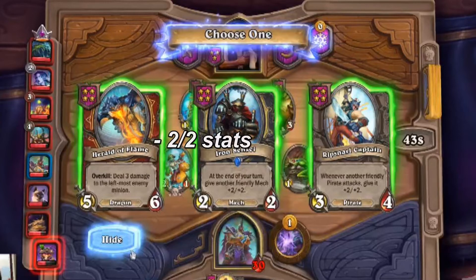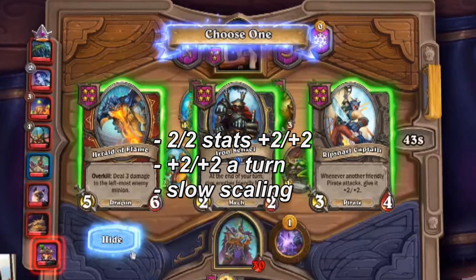Iron Sensei is a 2-2, but it gives a mech plus 2/+2 each turn. So the expected value for next fight is a 4-4 in stats. But the fight after that it's a 6-6, then an 8-8. In 10 turns, the expected value is going to be over 20/20 stats. The only issue is it's a 2-2 — it's very slow — and we don't have a good mech on the board right now.